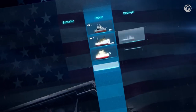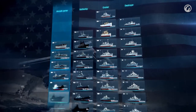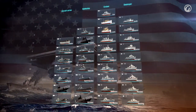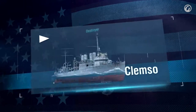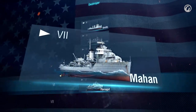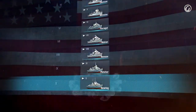Regardless of their class, American warships were always durable and strong. They carried powerful primary and dual-purpose artillery, as well as effective anti-aircraft armaments. Destroyers had four or five dual-purpose 127-millimeter or 5-inch guns aboard — the best artillery systems of World War II, with a rate of fire of 15 rounds per minute.